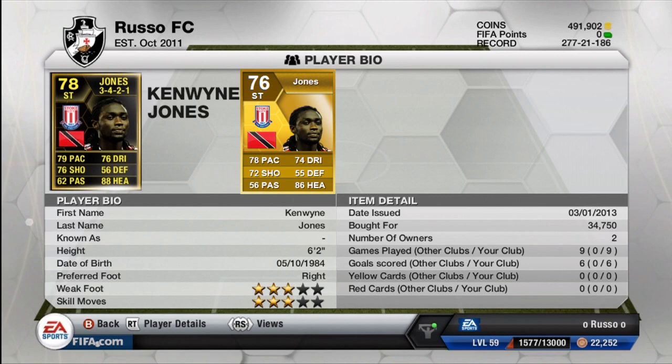As you guys can see, the upgrades from his normal card — he did get a 2 overall upgrade from a 76 to a 78. He got plus 1 pace, plus 2 dribble, plus 4 shooting, which was absolutely evident in the game. 56 defense instead of 55, so plus 1 there. Plus 6 passing, which is definitely a very, very good boost. And he did get plus 2 heading.